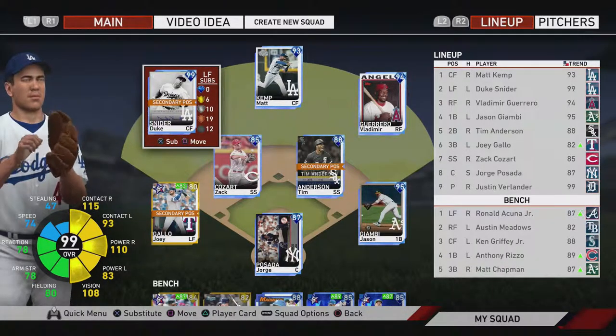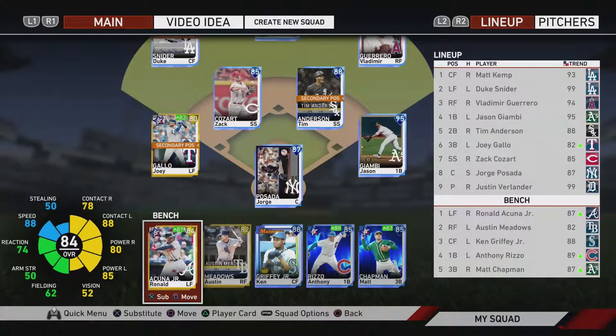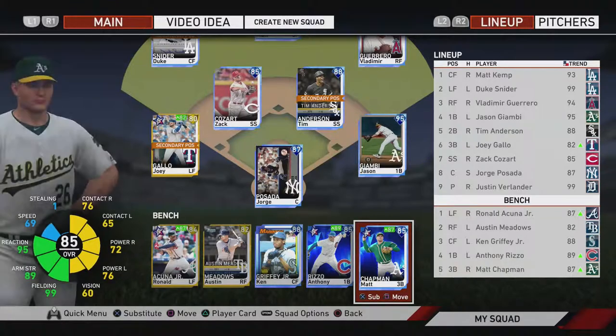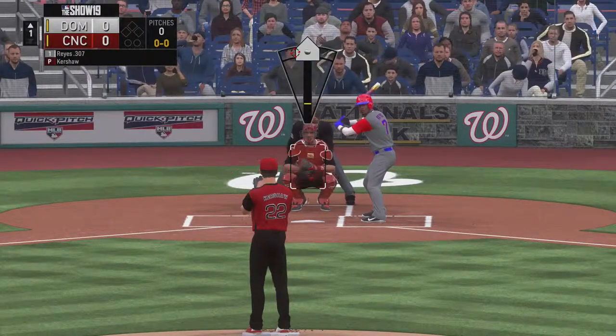I'm going to be using my main squad, mainly Gallo, and if we go down with Rizzo and Chapman. I'm recording this after the update came out. With that being said, let's head straight into a game and see how we do. We have Clayton Kershaw on the mound, so let's see if we can do this.